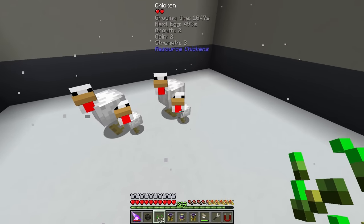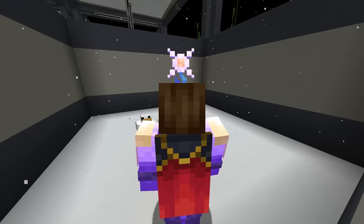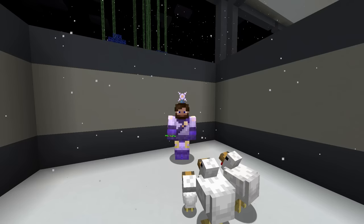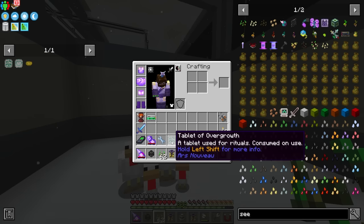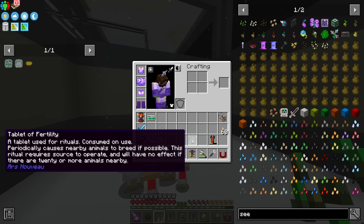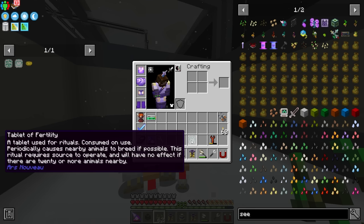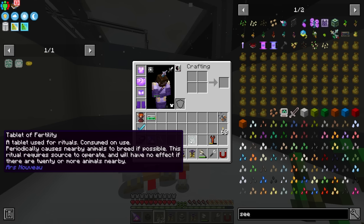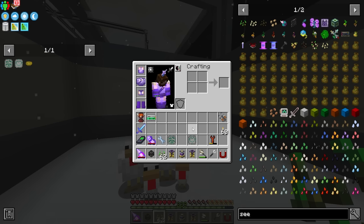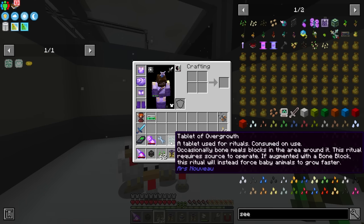Notice this is going to take a while because they have a high breed timer. The breed timer is going to be a problem, and also babies can't breed, so we need a way to grow them quickly. That's where Ars Nouveau comes in clutch again. We have two different rituals that we can use.